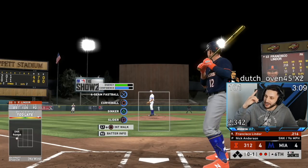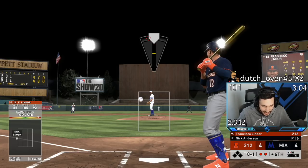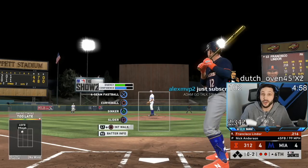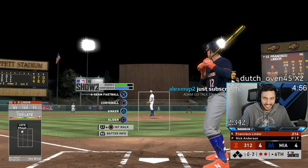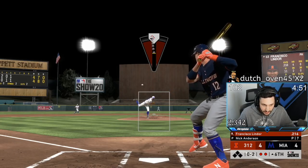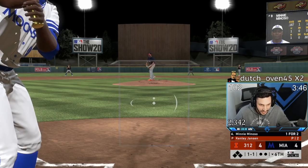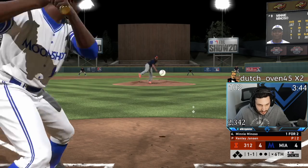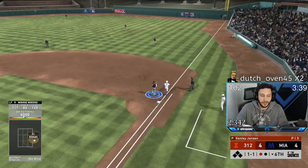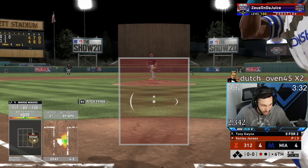My man Dutch Oven comes out of nowhere and drops 100 gifted! If you're watching on YouTube, Twitch is popping off right now — make sure you jump into the stream. We have an 0-2 count. Let's go — wow, what is happening? Mini Minoso is just having bad luck right now: he hit a perfect-perfect and two balls that could have been hits. Good place — I don't know what's going on.